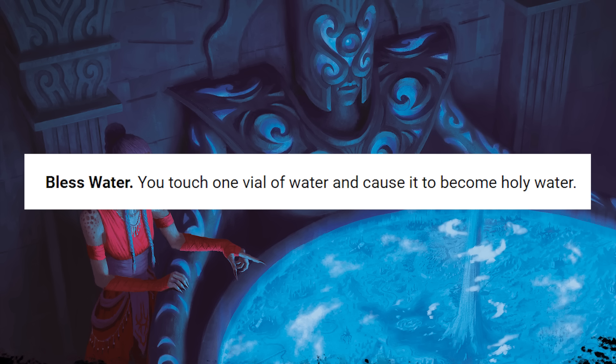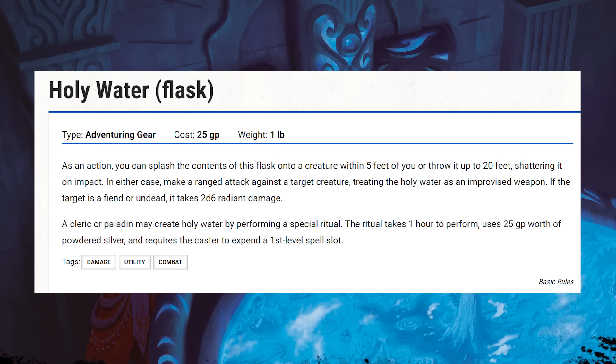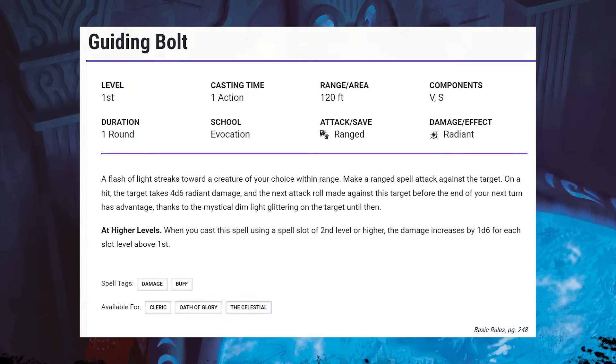Next is Bless Water — you just touch a vial of water and change it into holy water. This should be a cantrip at best, or folded into something like Purify Food and Drink. It's such a niche requirement that it's really hard to justify. Yes, holy water can deal some damage against fiends and undead, but the funny part is that clerics and certain paladins can already create holy water without the use of Ceremony. Instead of using your first level spell slot to create holy water and then make a ranged spell attack to deal 2d6 radiant damage against exclusively fiends or undead, you could just cast Guiding Bolt, which deals 4d6 radiant damage to anything and grants advantage on the next attack.